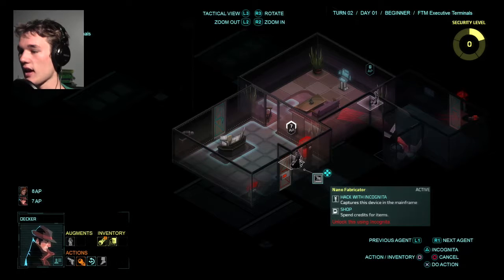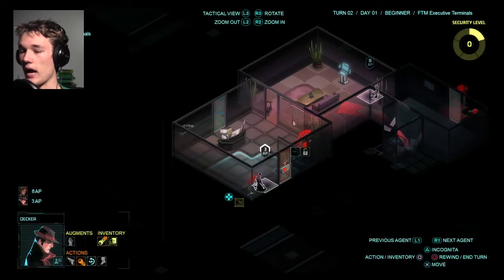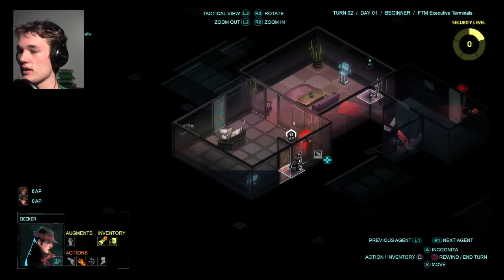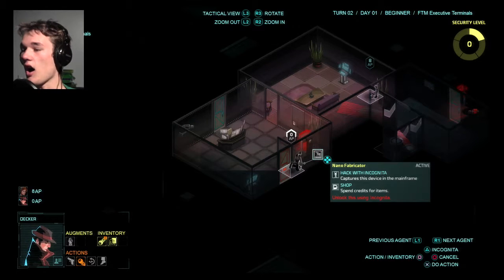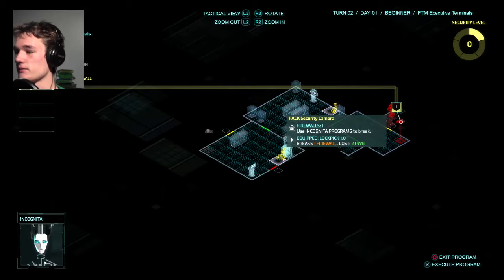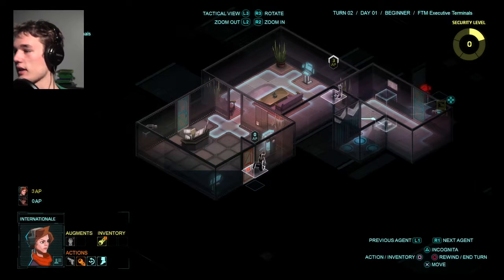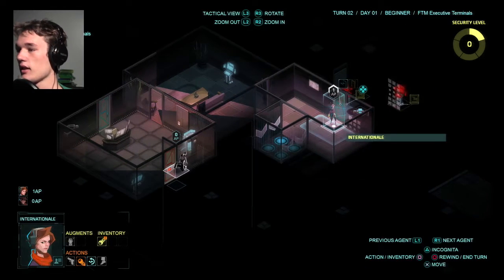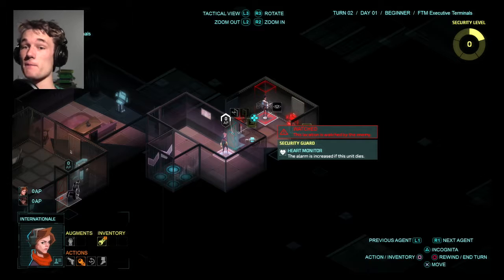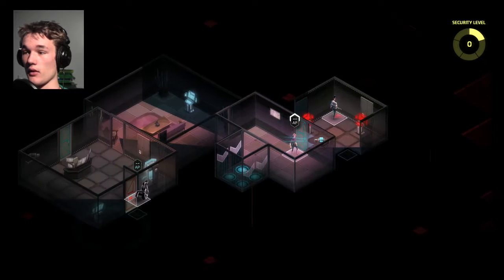Every turn the security level goes up — you can see it in the top right corner. After five turns it's another security measure, so it gets harder and harder the longer we're here. That's quite an interesting concept. Let's hack this thing. Unlock using Incognita — I don't have her, or do I need to go over here and grab the power? Do I have enough power for Incognita to hack it? I just wasted some power to do this. Breaks firewall — there we go. Now the chick over there can actually do something. There you go, International. One dude, but he is looking at a wall. These guys have some good security.